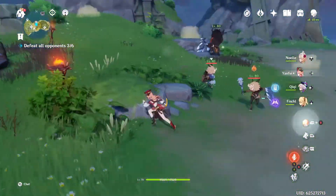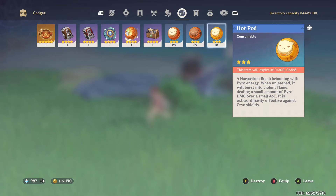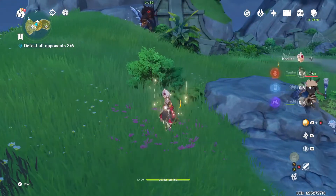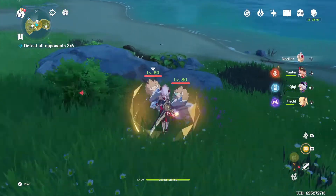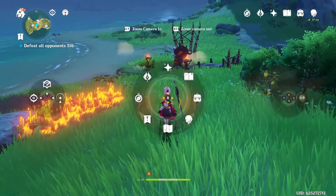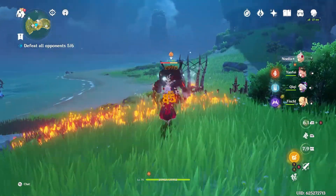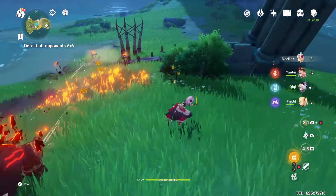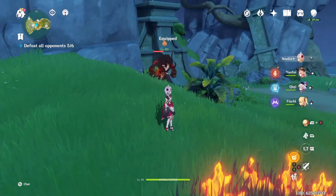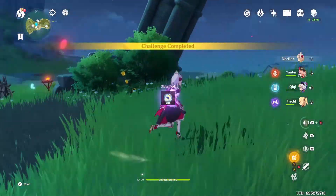Enemy reinforcements are incoming and all of these guys have shields, so let's get our shield busters out. Hot Pods — he's coming for me, I'll keep circling, put my shield on, equip, target, fire — no more shields. Equip, wait for the timer — no more shield, bye bye. Step out of the way, put on that Straight Shooter — equip, aim, fire — done, just like that.